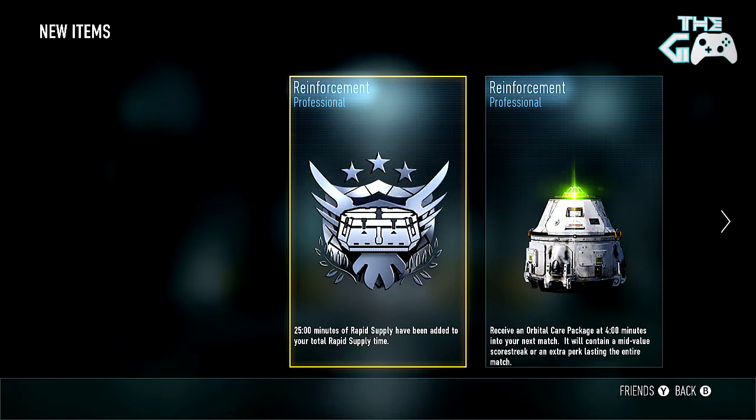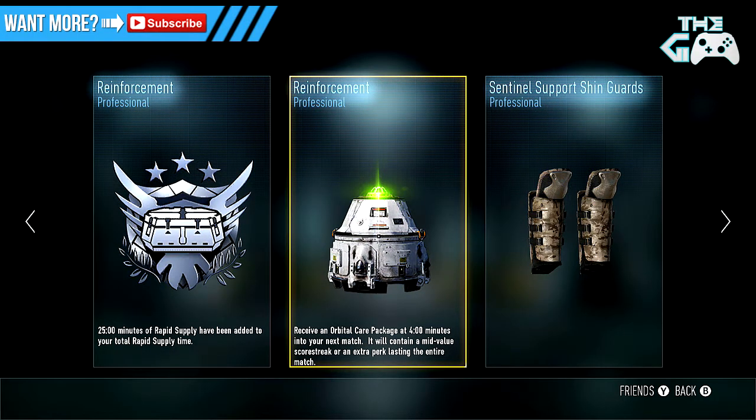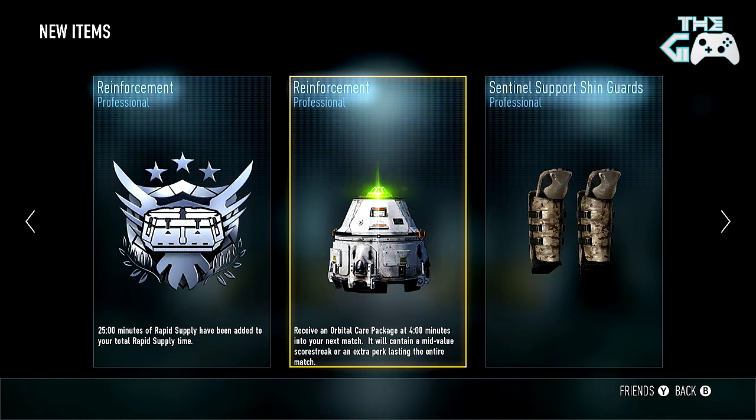He didn't like it that time. A professional reinforcement — 25 minutes of more rapid supply time, so that's like almost an hour — it's over an hour of rapid supply time, so that's pretty cool. Should be able to get plenty more supply drops with that. We also got a professional care package thing — 4 minutes into our next match, getting us a mid-value score streak or an extra perk.